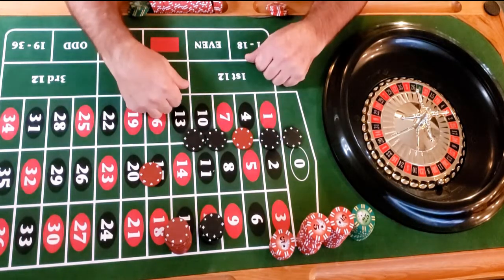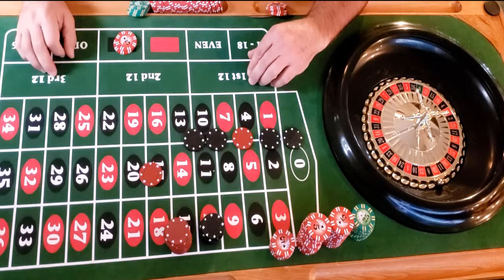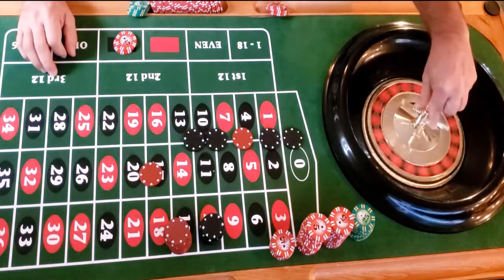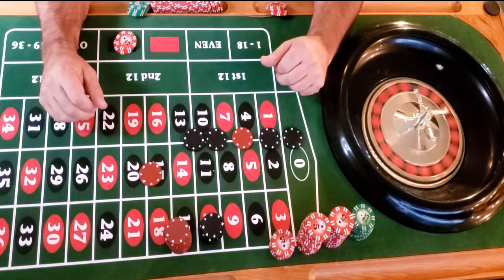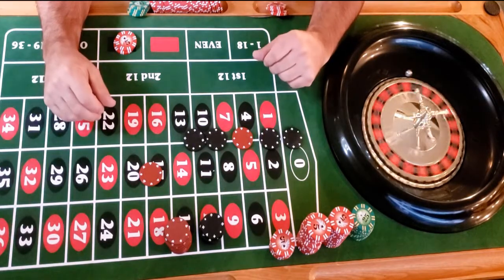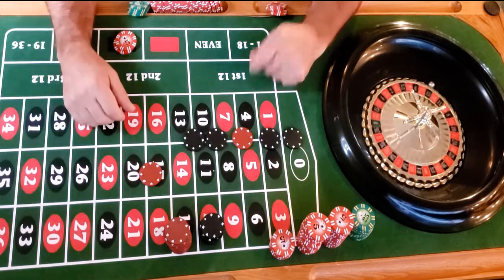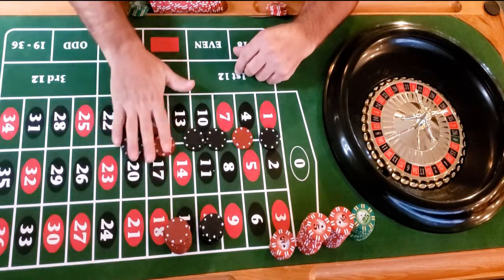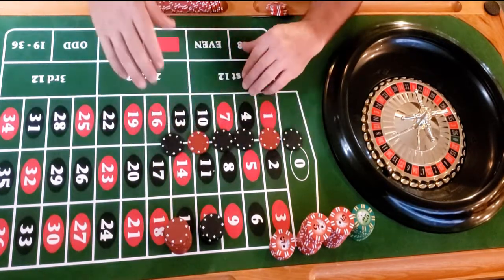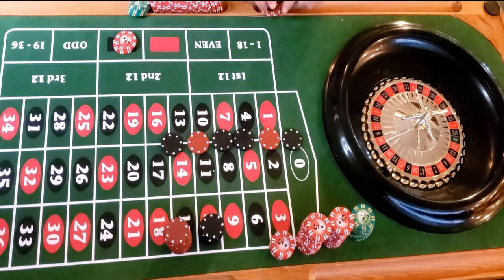We start on black, so ten dollars on black — rolling. You know, this is a great way to kill time at the casino, not a lot of risk; you can play quarters. Keep it cheap, keep it fun. Black 13 — that's a winner! We get paid ten dollars, racking that up.